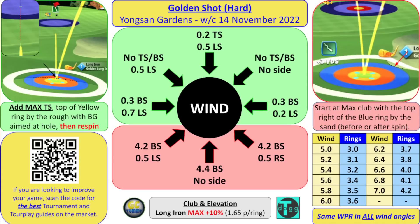To explain — it's no typo that I'm using 0.2 left spin in wind coming right to left. When adjusting for that wind, we hit a different spot on the fairway and the ball reacts differently, so I'm counteracting that with left spin. For the tailwind — red ones — start at max club, top right of the blue ring by the sand. Direct tailwind: 4.4 backspin, no side spin. Left to right with tailwind: 4.2 backspin, half left. Right to left with tailwind: 4.2 backspin, half right.